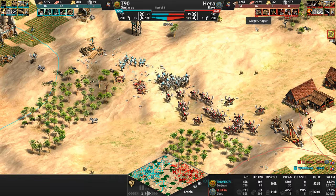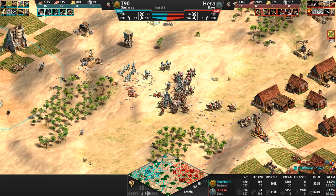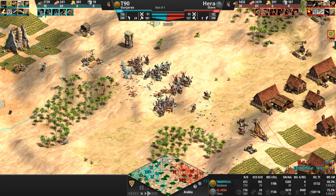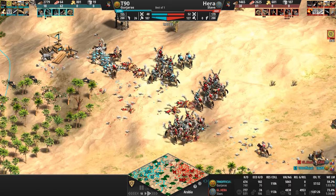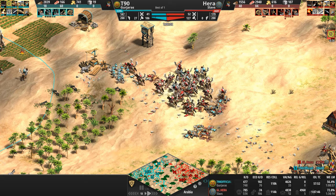Hera himself is going back up to eight Siege Onagers. As we can see up top, both players have zero villagers on gold. But what Hera has is five relics — so if he loses these eight onagers, he'll just train eight more, and after that, eight more again.